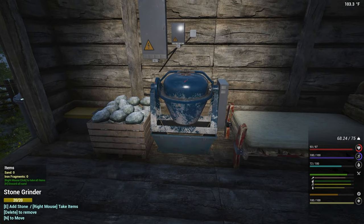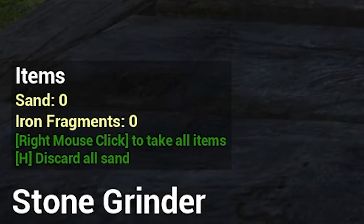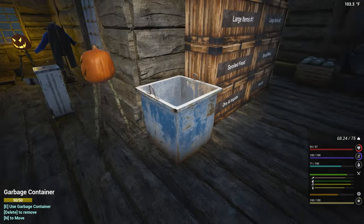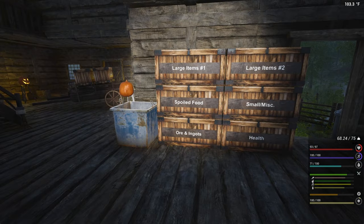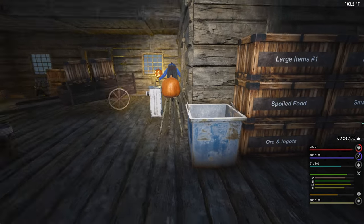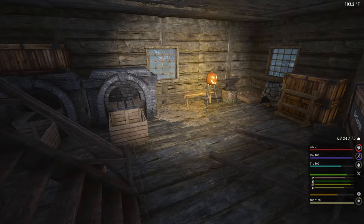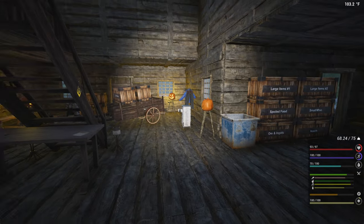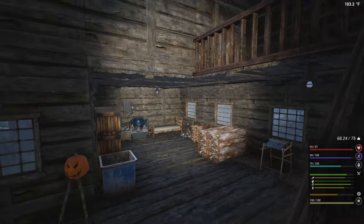A couple of you mentioned something about the stone grinder - one of you told me to look at the details, and someone just told me in the bottom left you can just hit H to discard all the sand. I did not see that before. I built the most expensive garbage can in the world just to get rid of sand, when I could have just cleared it out before I even picked any of it up. That's okay though - we'll find a use for this. That whole renovation type episode should be coming soon here. We'll get a whole episode dedicated to revamping this whole place. That one's going to be a fun one.